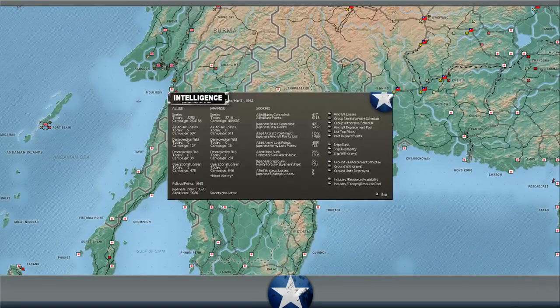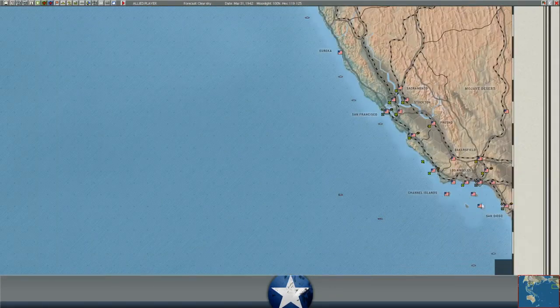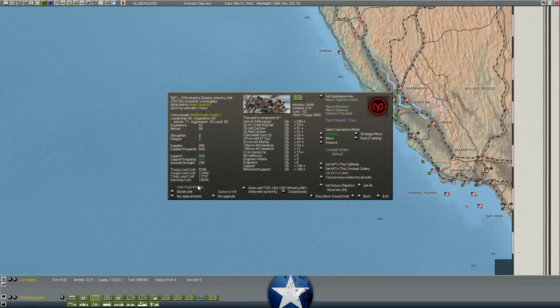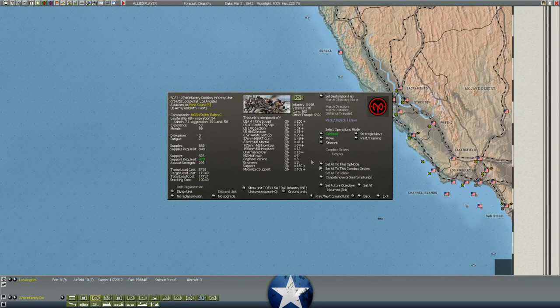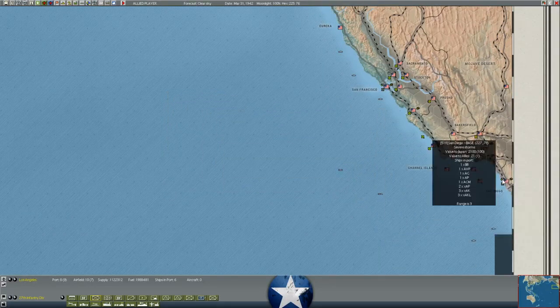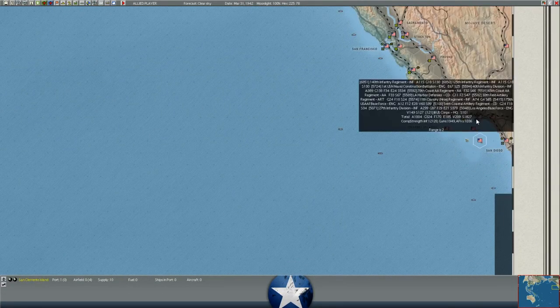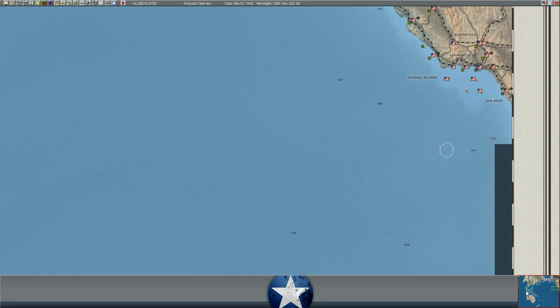Our political points are up to about 1,645, which means I could go ahead and convert one of our divisions. The 27th Infantry Division here at San Francisco could be unlocked - they need about 1,593 points. But at the moment I don't have any transport. I really need more troop transports on the U.S. east coast. I haven't converted these guys yet because there's really no point in spending the political points if I can't actually drag these troops out anywhere.